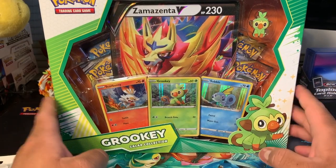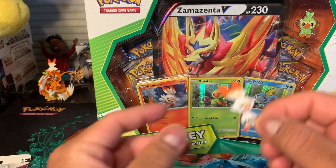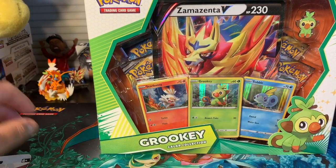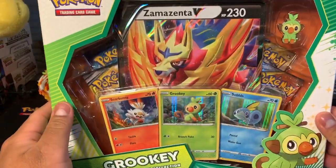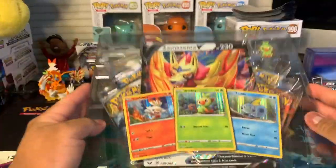I like Scorbunny the best, and I have my Scorbunny pin right here. His friends are going to come over because now I have the entire set, but Sobble won't be there until I open it. Let's get this one open, guys!